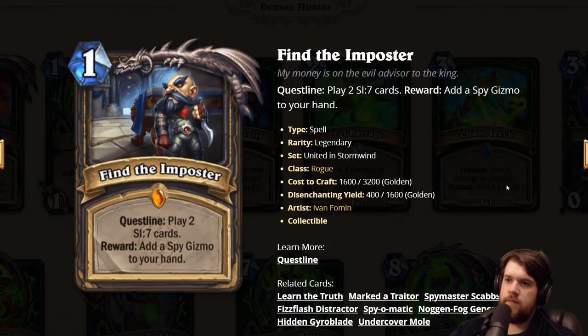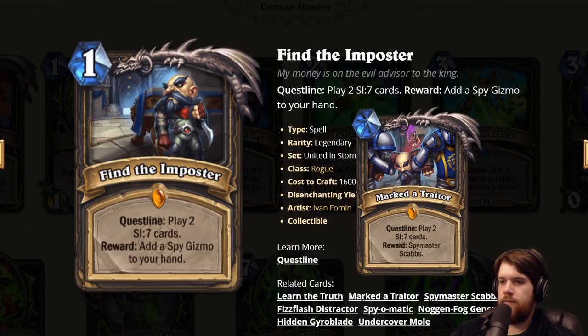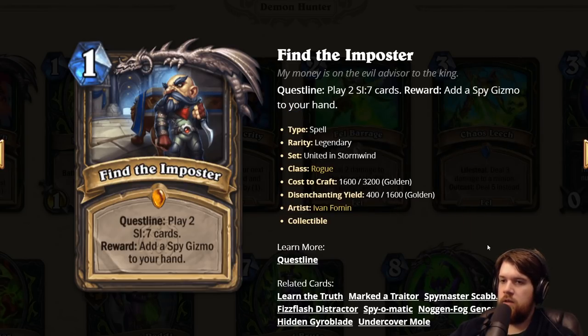Now we have to look at how easy it is to play six SI7 cards. We got some new ones in the set. The only ones that existed prior were SI7 Agent and SI7 Neutral Secret Hate Guy, which is not good. So the playability of this definitely depends on the SI7 cards. I'll just go ahead and spoil it — all the SI7 cards as an archetype look kind of garbage, to be honest. I don't love the quest; you have to play some really sketchy cards.